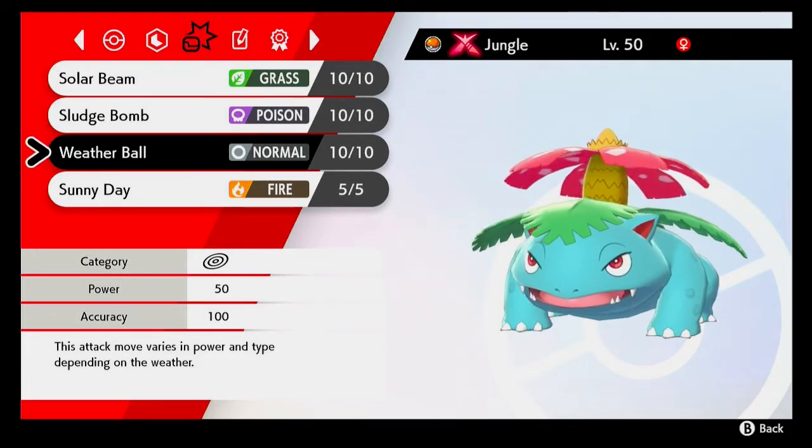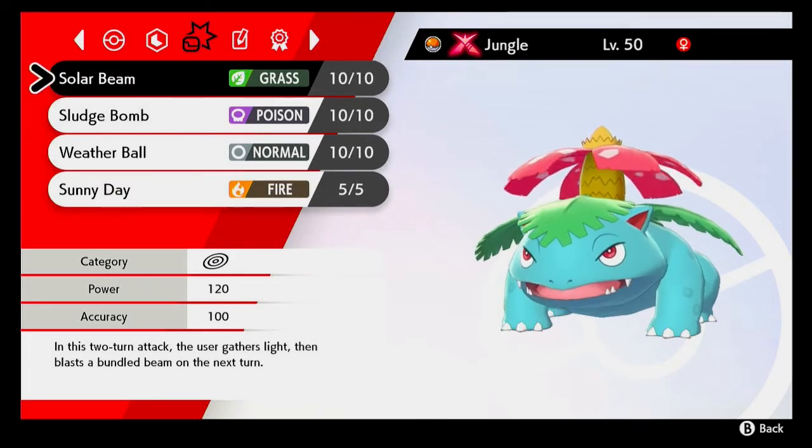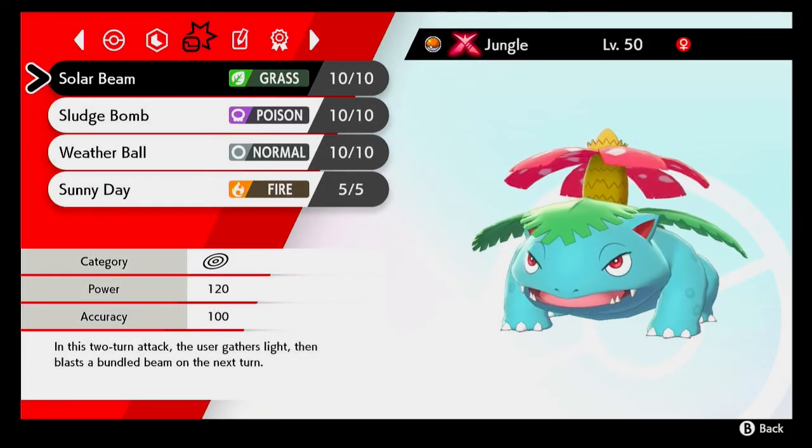And the last move on the set is Sunny Day to set up sunlight. You'll notice that my Venusaur is a Gigantamax Venusaur, and the reason for that is because I just really like the design. The main difference is what Solar Beam becomes — if you Gigantamax Venusaur, Solar Beam becomes G-Max Vine Lash, which does damage to non-grass types between turns.